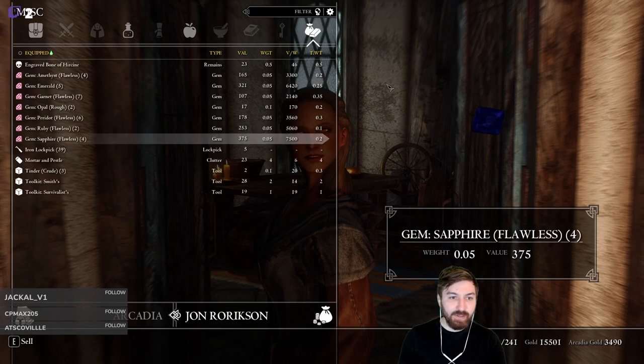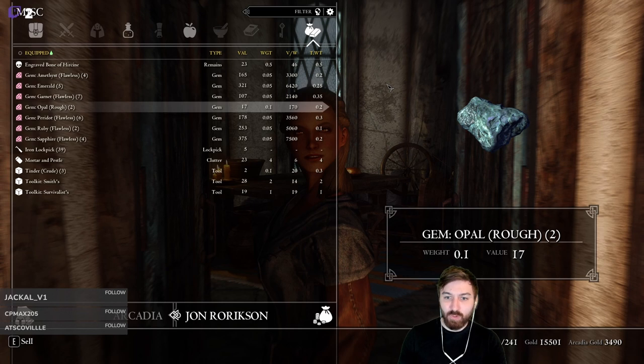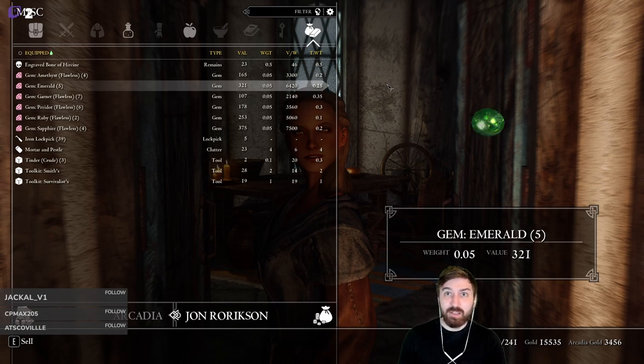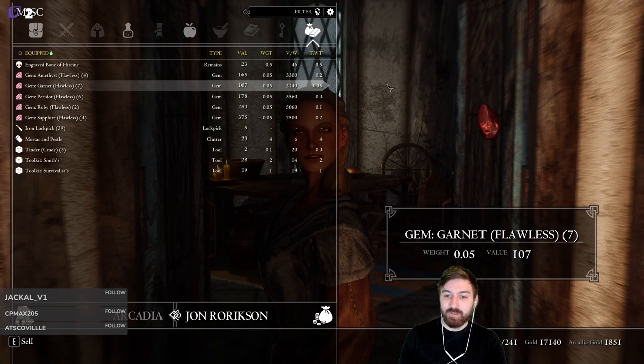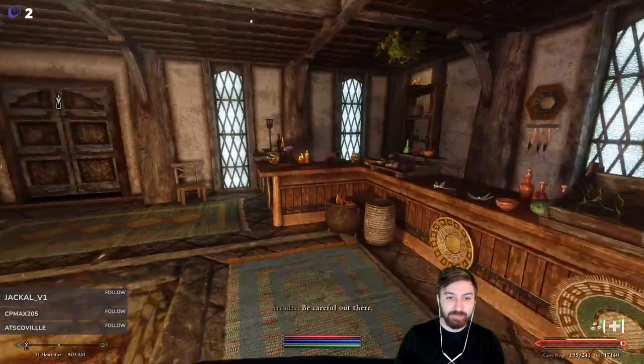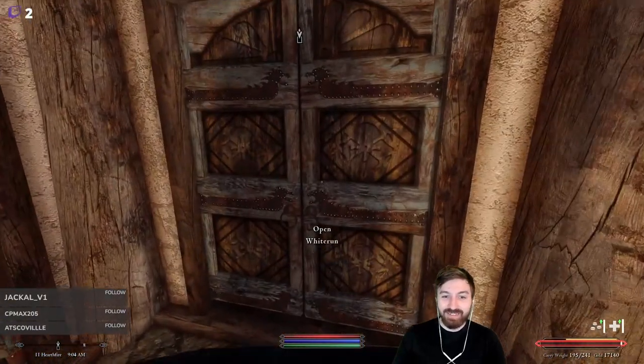We'll sell the sapphires and other gems we can't cut. We're in need of gold right now rather than saving them for alchemy, so we're just going to sell these out. We got 17k gold off of that, which also cleans up our inventory a lot. She's pretty happy about all these gems we just sold her.